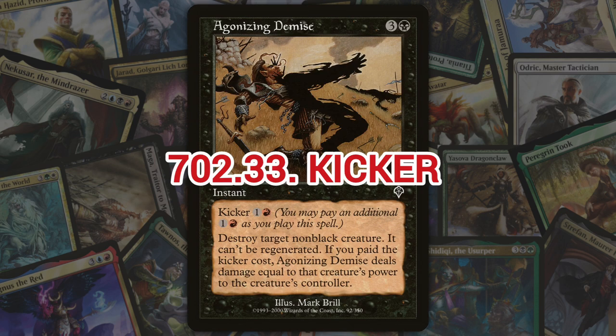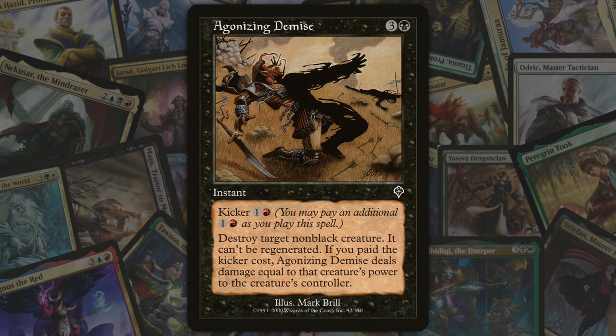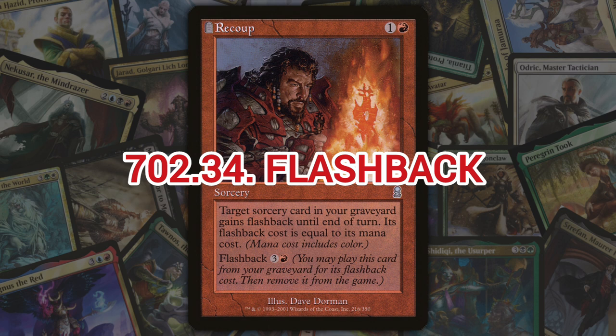Next we've got kicker, introduced in Invasion. Kicker is a keyword ability that allows the player to pay an optional cost when casting a spell to achieve an additional effect. Some cards have multikicker, which lets you pay the cost more than once to repeat the effect more than once.